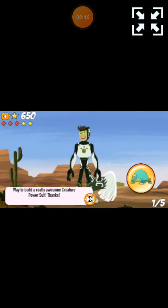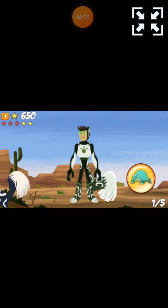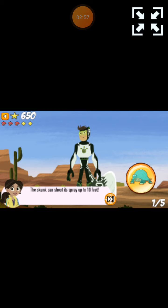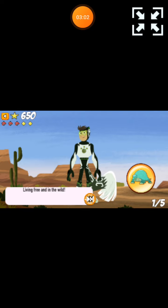Let's take a look at this Creature Power Suit. We built a really awesome Creature Power Suit. Do you remember what makes each body part special? Tap on them and you'll find out. The skunk can shoot its spray up to 10 feet. Living free and in the wild!